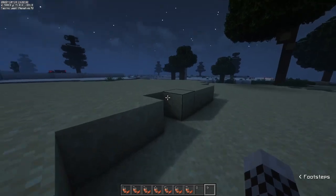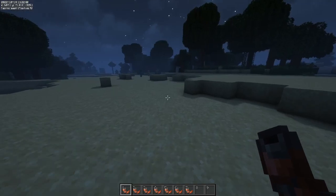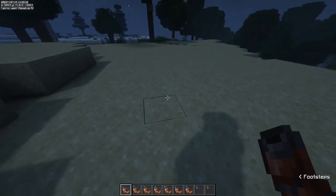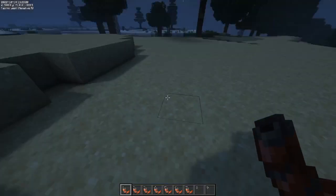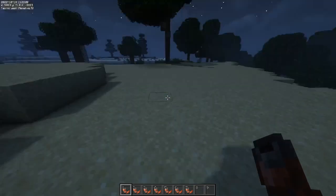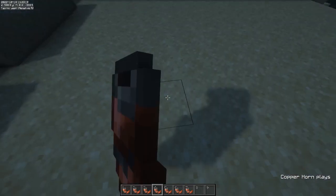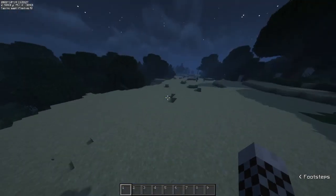You might recognize the items in my hotbar — these are the copper horns, things that might have been added in 1.18 or 1.19 but never made it in. They've now added them, and there are seven different variants: saxophone, tuba, flute, oboe, clarinet, trumpet, and trombone. How it works is your pitch changes depending on whether you're looking down or up. Here's the saxophone at the lowest pitch looking all the way down, and the highest pitch looking all the way up. Let's try the trombone — they all have different sounds. It could be cool for concerts in a multiplayer world.